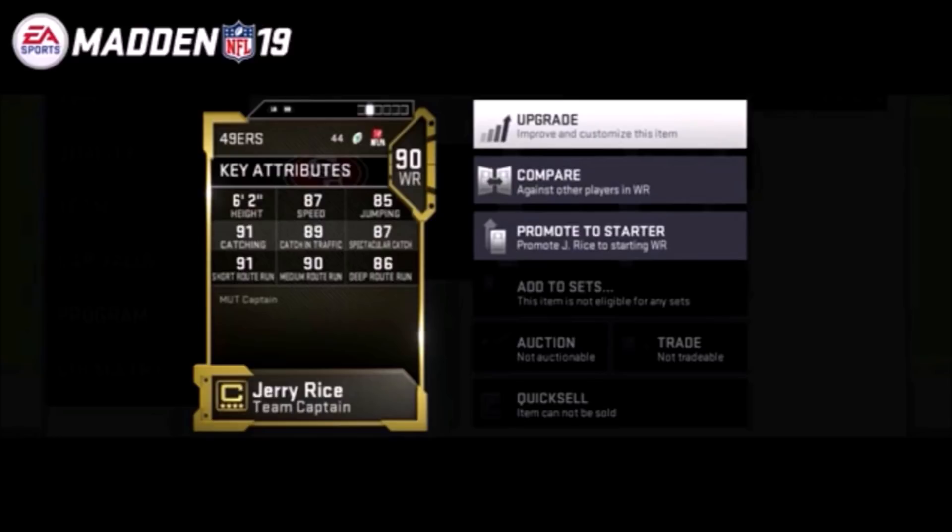The route running on Jerry Rice is extremely good — 91 catching, 91 short route running, and 90 medium are all strong. Once he's at 90 overall and eventually can't start for you, you'd have a fourth wide receiver who is still extremely good as a depth piece. A depth wide receiver is very valuable — especially if you run five wide, Rice can still be on the field. In my personal opinion, he might be the best team captain.